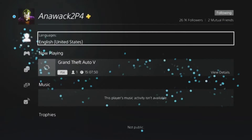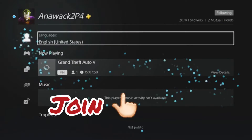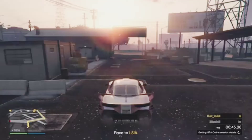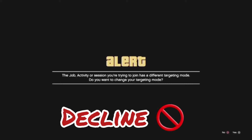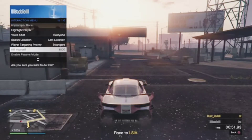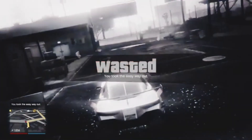Okay, then you want to go ahead and search up Aniwak 2P4 and join his session. When you get the first alert, you're going to want to accept it. But when you get the second alert, you want to decline it. Then hit the interaction button, go down to kill yourself, and take the easy way out.